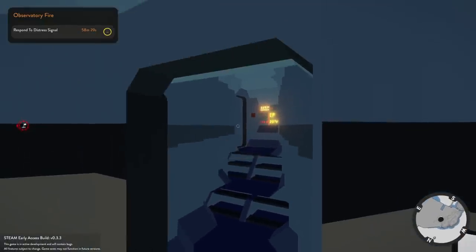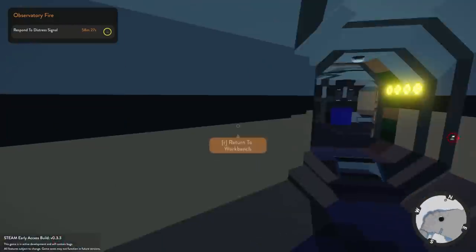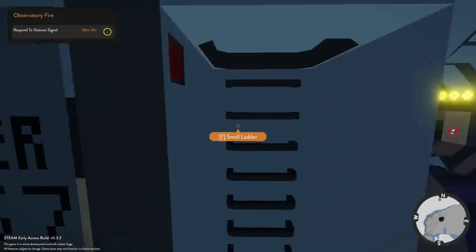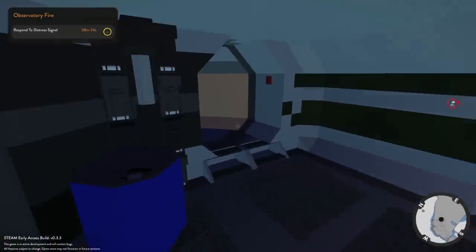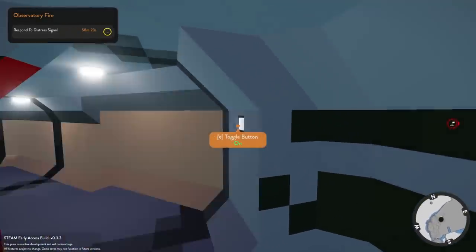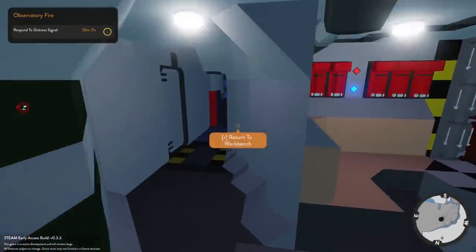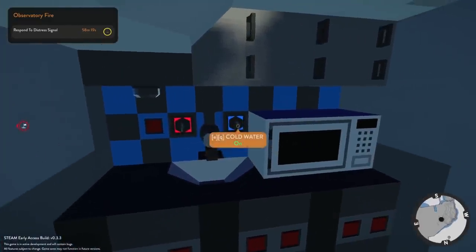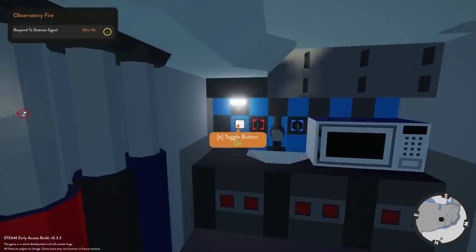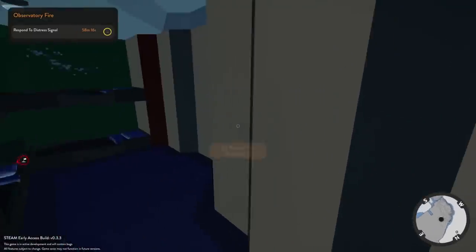I believe this is going to take us to the cockpit. There's the main door — I know where we are now. There's another hatch, probably to get to the top. It's just more lighting in the hall that goes around. Wait, is this where the kitchen is? There's a little kitchen, and there's a living quarters.